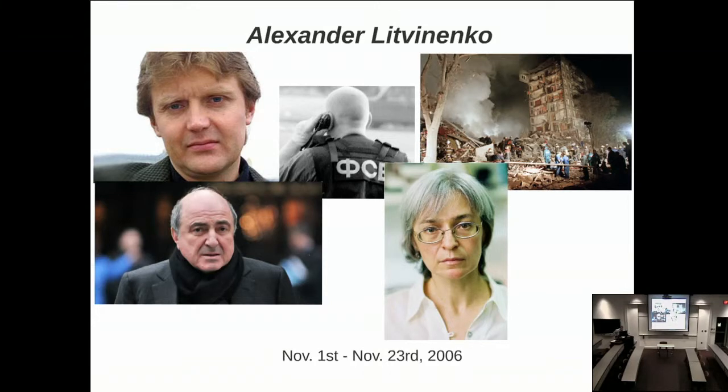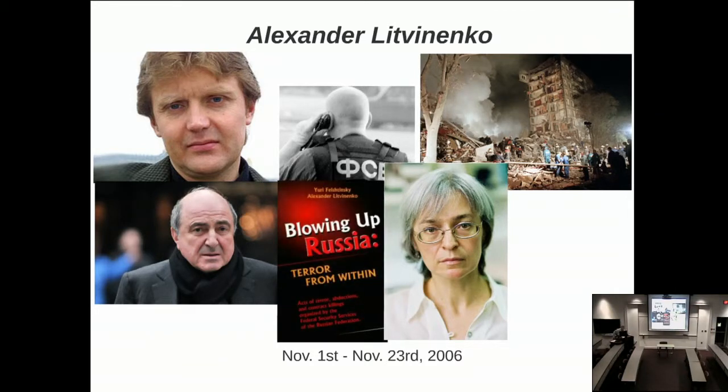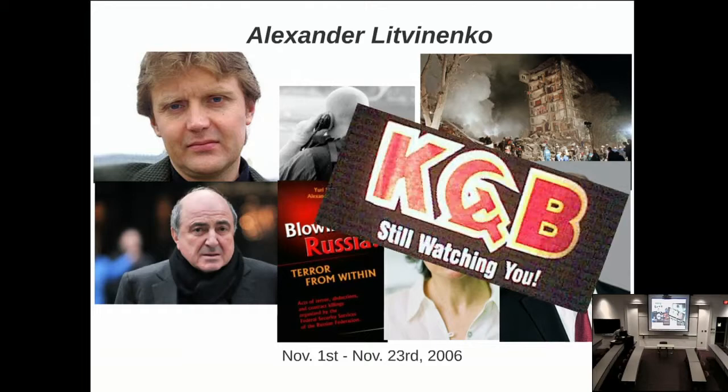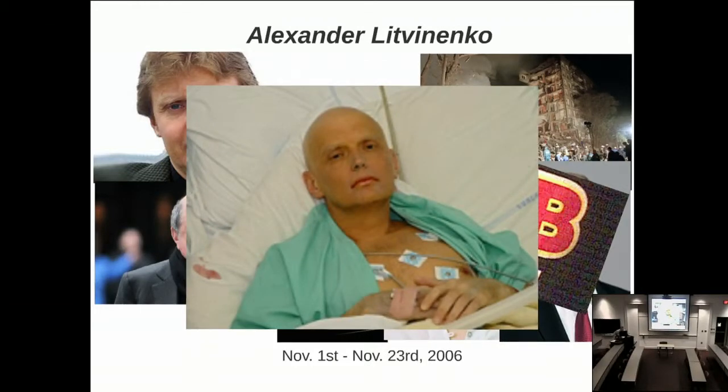Litvinenko eventually fled to London and accused the Russian government of trying to murder journalist Anna Politkovskaya. During his time outside of Russia he wrote books, including one called Blowing Up Russia: Terror from Within, in which he attributed various terrorist acts to the Russian government. This did not sit well with Vladimir Putin. One day while in London he met with two former KGB members and soon thereafter fell ill, losing all his hair and developing various cancers as the polonium degraded his body, and he died.